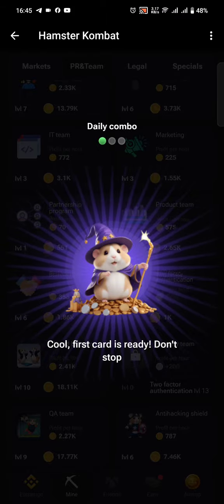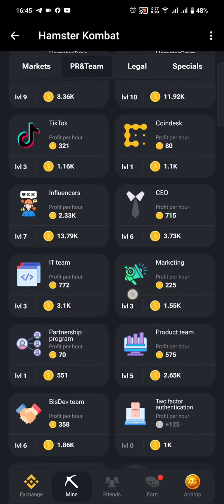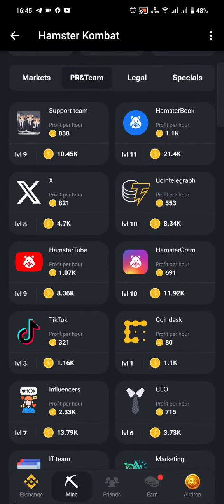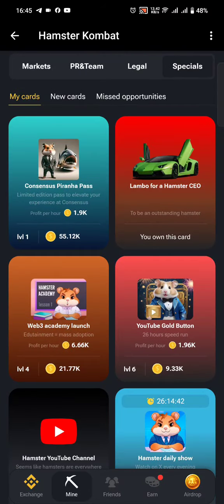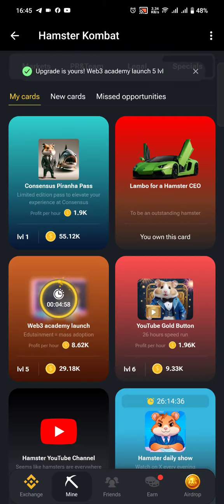The second card that we need to get is under Specials. Under Specials there's the Web 3 Academy Launch — just hit it and you have the card.